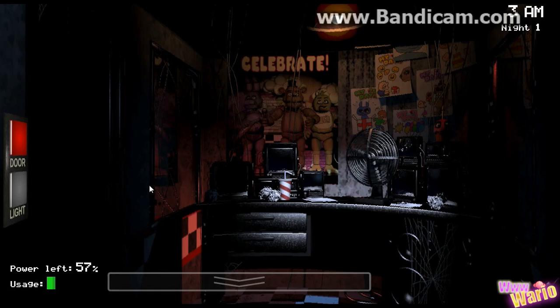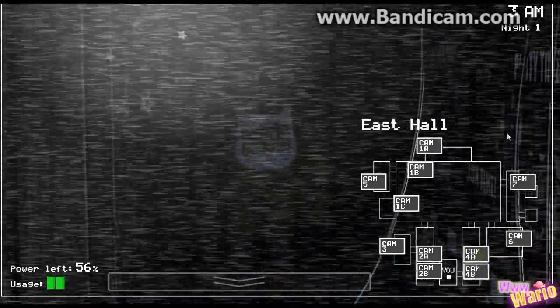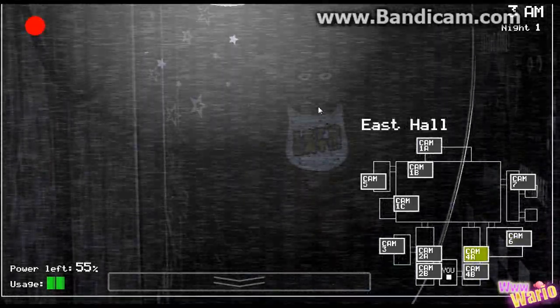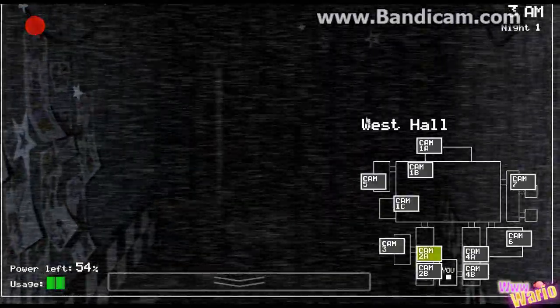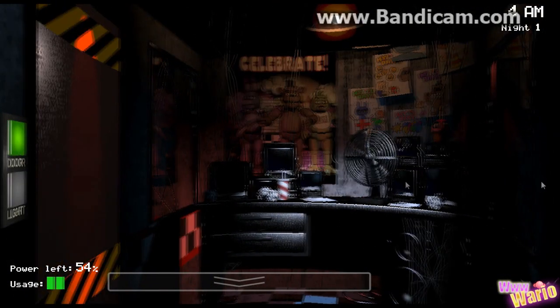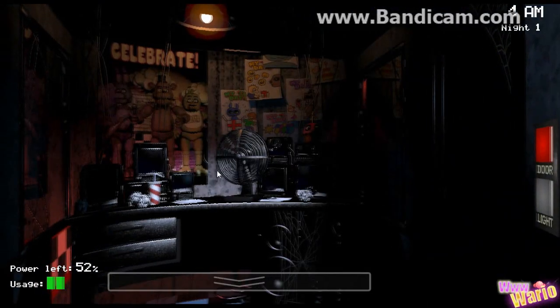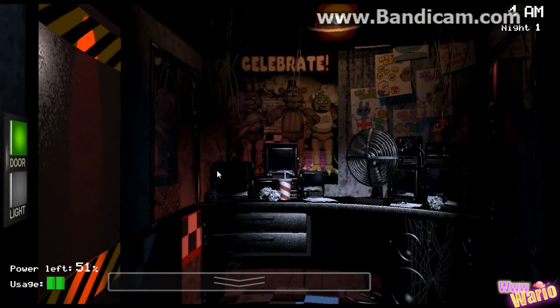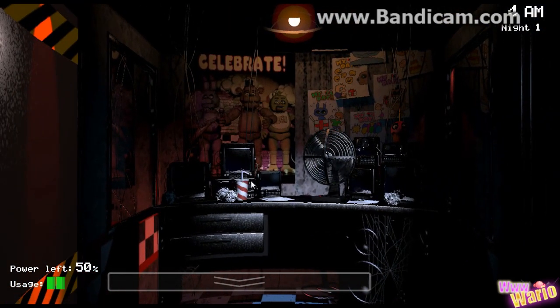This is where the scary part starts to happen, with the dolls starting to move. Chica is approaching! Where's Bunny? Close the door! Close the door! Where's Chica? Okay, he's there — we're safe guys. We're at 4am, we have over 50% power left, so I think we're good to go. If you close both doors like this you're pretty much guaranteed safe, but of course you'll consume a lot of power. You can see the usage down here.